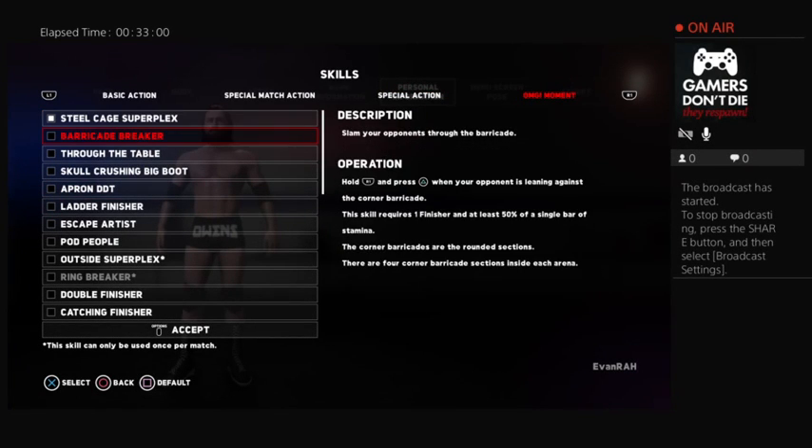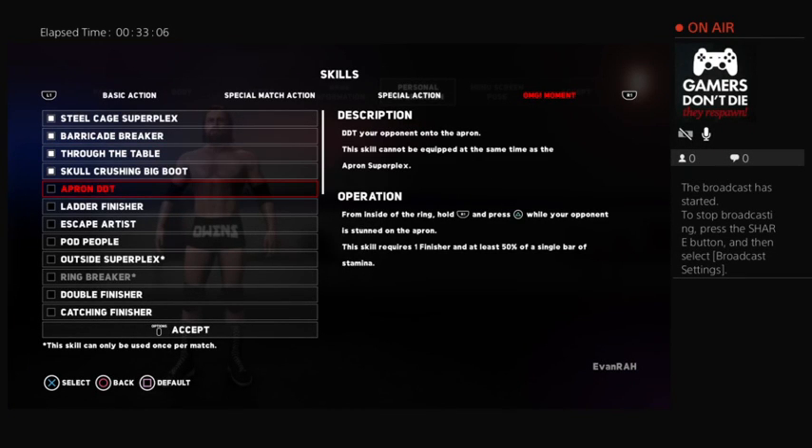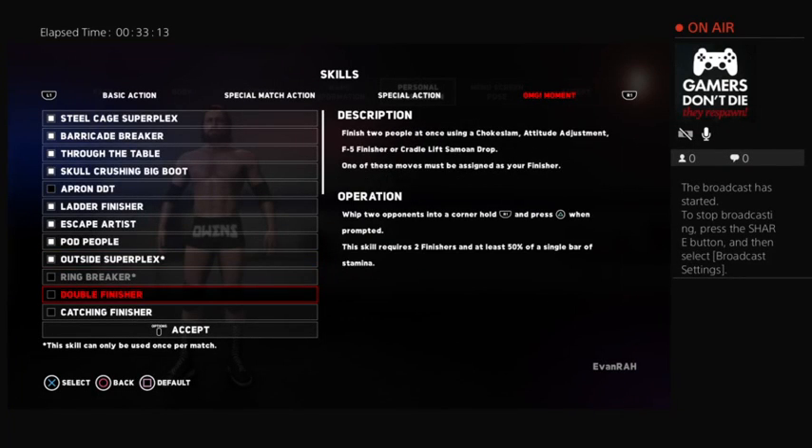Additional abilities: Steel Cage Super Flex, Barricade Breaker, Through the Tables, Skull Crushing, Big Boot, Ladder Finisher, Escape, Hardest Hit, People Excite, Superplex, Double Finisher, Superplex.